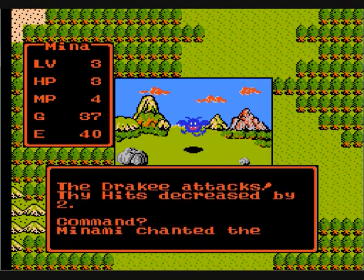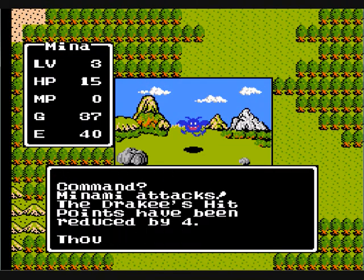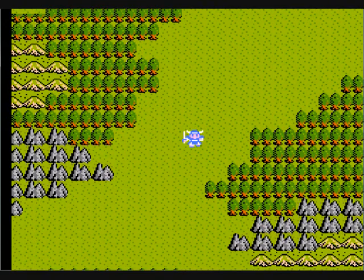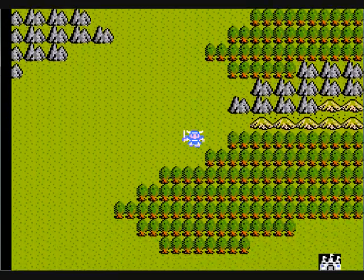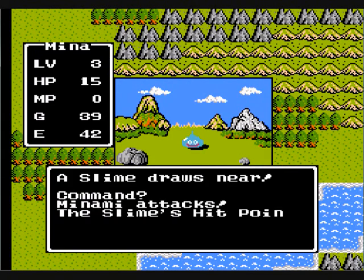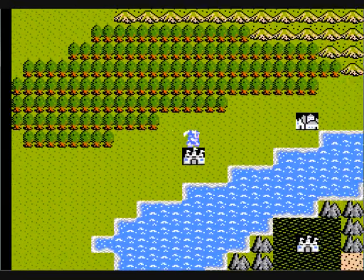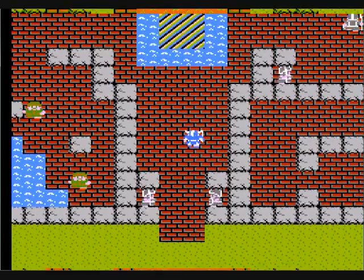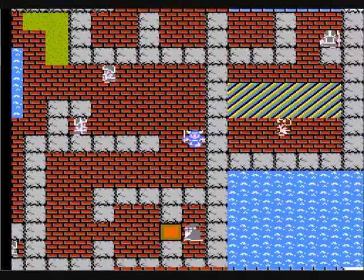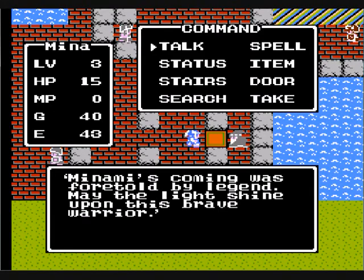Now it's about here we want to use Heal. If you really wanted to, before you use Heal you can actually wait for your health to get down to about 2 or 3, but you don't want it to get too low. What we're doing is going back to Tantacle and resting up for no charge. The reason you don't want to get down too low is because you want to give it about 1 or 2 hits before they kill you, in case something goes wrong. When you select your command you immediately act, so you want to have that time to fix it.